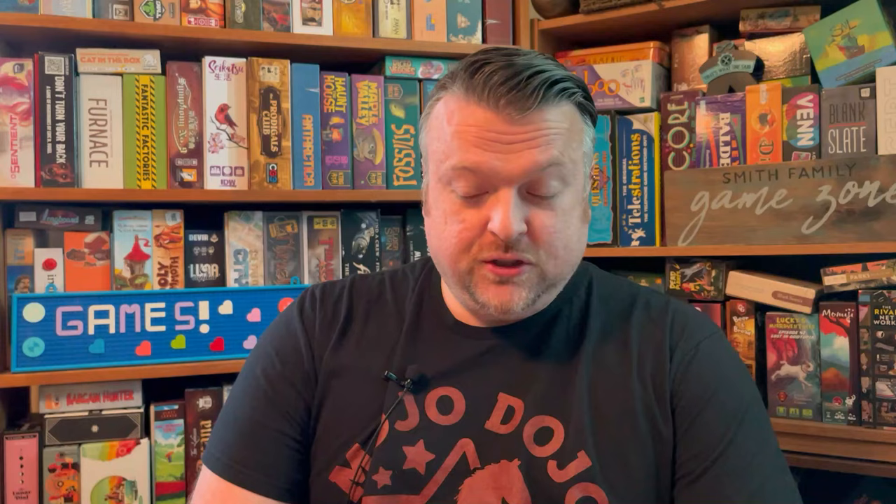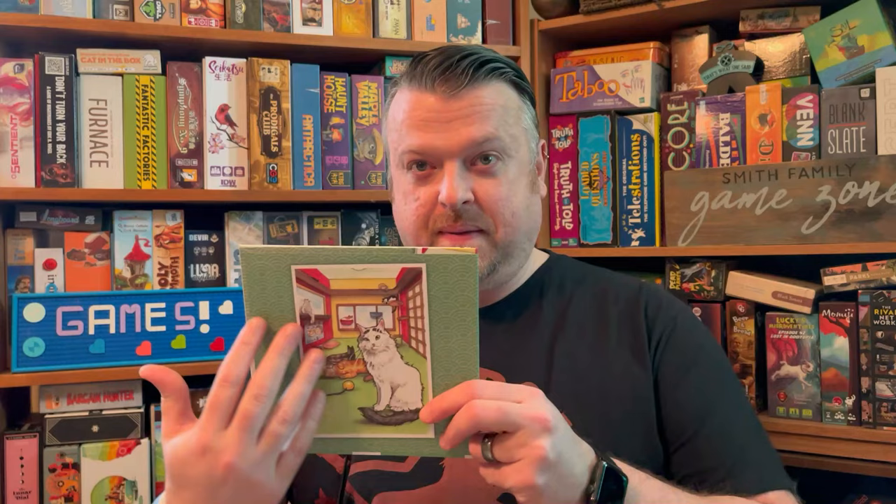Katie backed this and she got the deluxe all-in package. It came with some token bowls that are really nice, but I'm not going to show those off. These are the player boards — this is the green one. All of them have different art on the back, which is fantastic. They look really nice quality, easy to understand. The graphic design is fantastic, the layout is great.